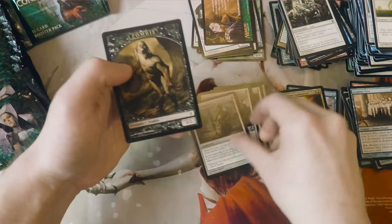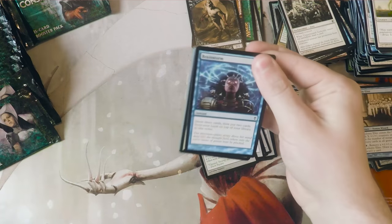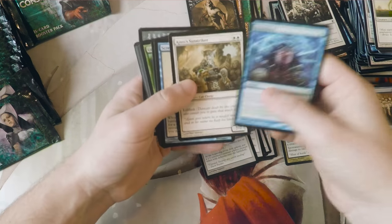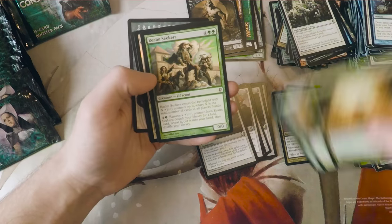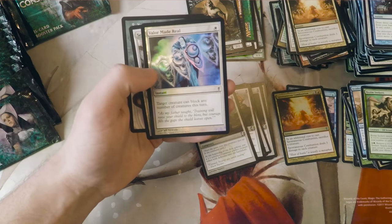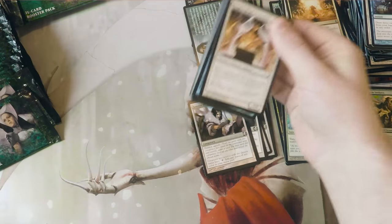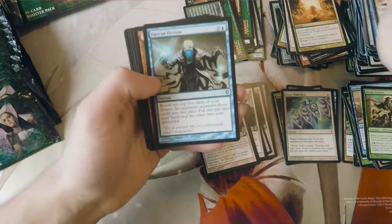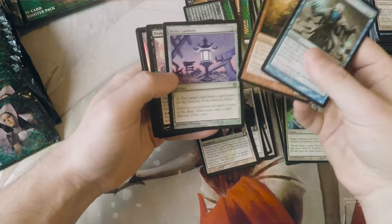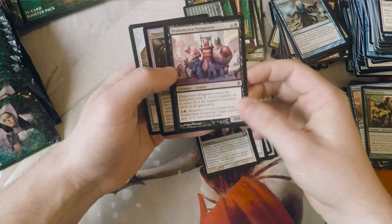Academy Elite. I'm trying to think what other - there's a dragon in this set that I cannot think of the name of that is, I believe, of some value. Brainstorm, obviously - a foil Brainstorm would be ideal. So it wouldn't be bad to get that dragon. Realm Seekers. A foil Valor Made Real - interesting card. Are people excited about the new sets coming out? Because Dominaria is coming out very soon, but before that even we have Masters 25, which I think will be fairly interesting.